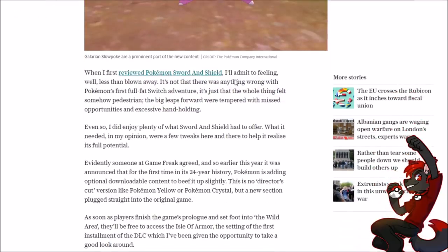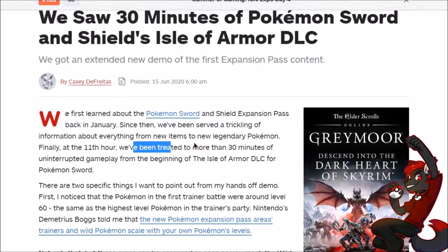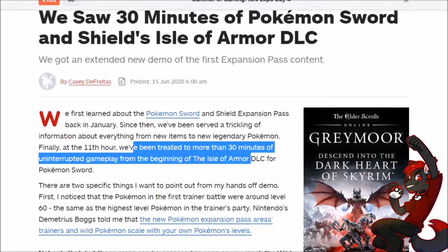The Telegraph reviewer says when they first reviewed Pokemon Sword and Shield they felt less than blown away. The Telegraph is like double hot garbage because they don't have any of the new information being reported by other reviews, and it feels like they're obfuscating how they got access to the gameplay, making it sound more hands-on than it really is. From IGN: they saw 30 minutes of Pokemon Sword and Shield Isle of Armor DLC — an extended new demo of the first expansion's content, more than 30 minutes of uninterrupted gameplay from the beginning.